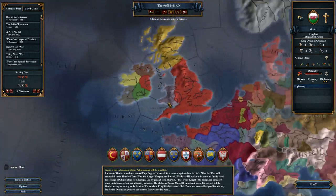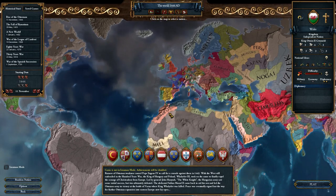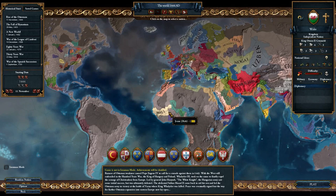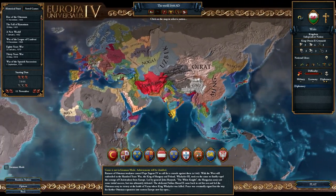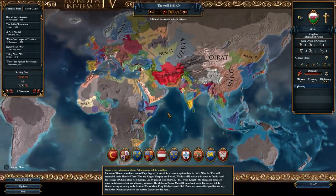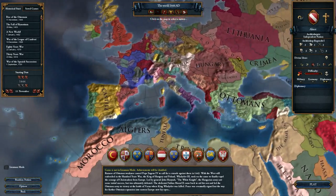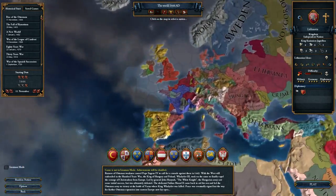Here we are with the little Celtic nation of Wales. If you're new to Europa Universalis 4, EU4 is a grand strategy game which means there's micro and macro management — managing economies right down to units and upkeep, lots of numbers everywhere. The map spans the entire globe and you can play as any nation ever in history, pretty much.